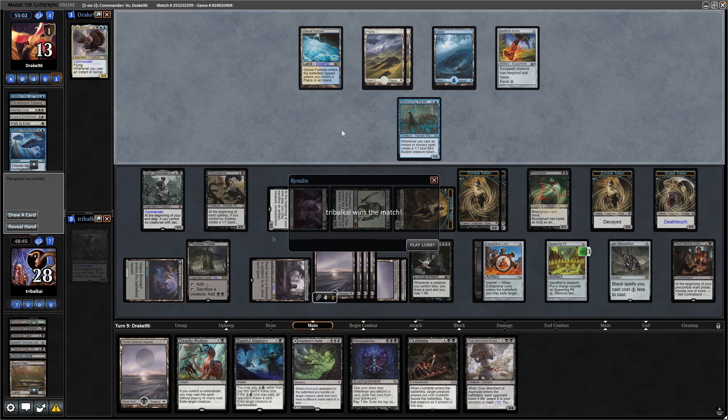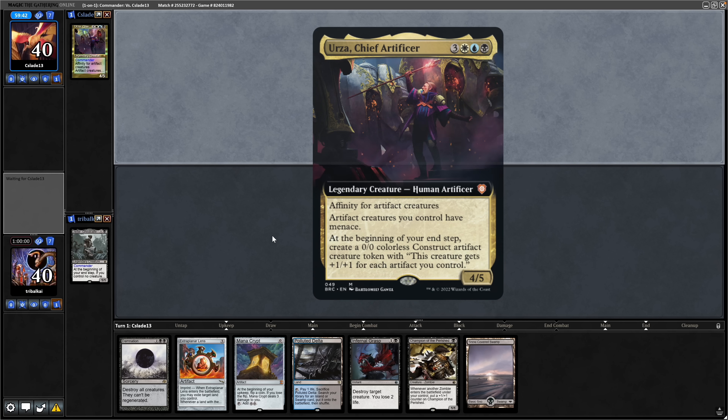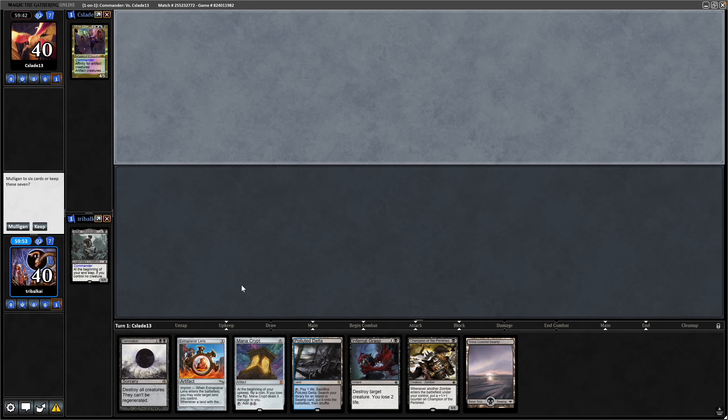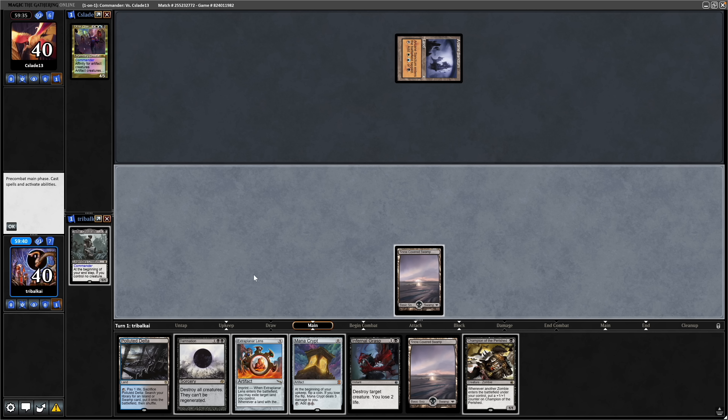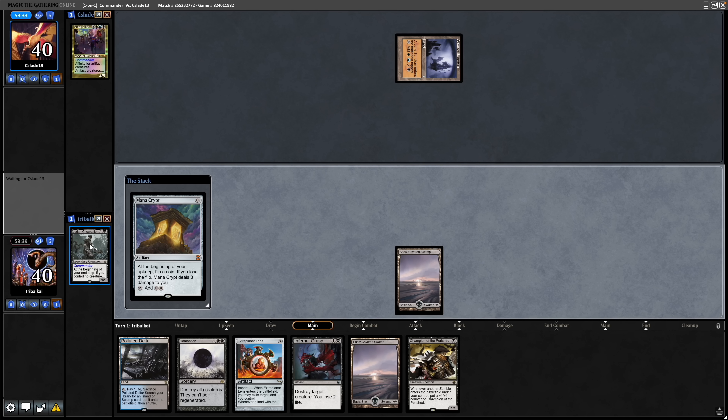We'll try another game. Jadar versus Urza, Chief Artificer. With some fast mana — maybe too fast with the Extra Planar Lens, but we can wipe the board if our opponent goes fast as well. Could do with some card draw, but we are on the draw at least. Drawing into another land is good, and thanks to the Mana Crypt, we can get down a turn 1 Jadar. So we play out our commander here.